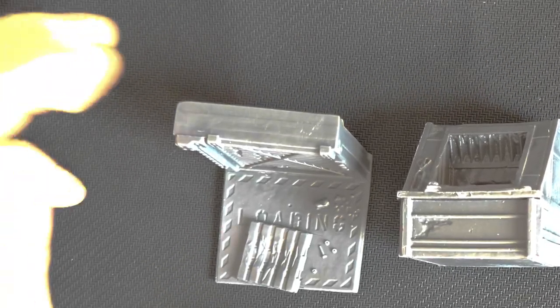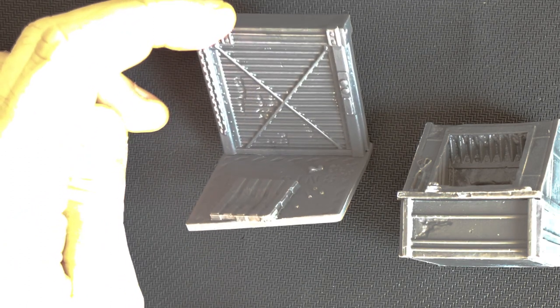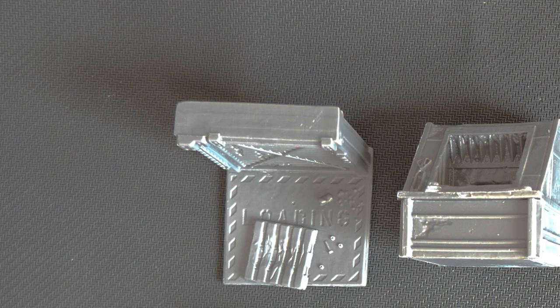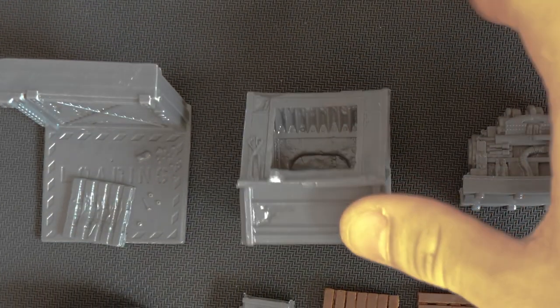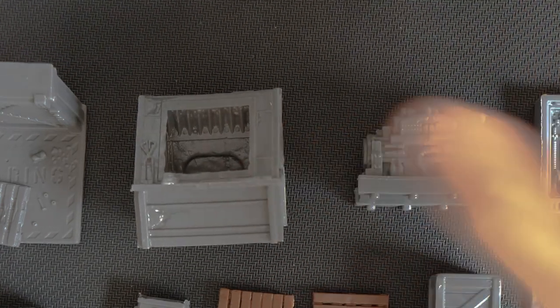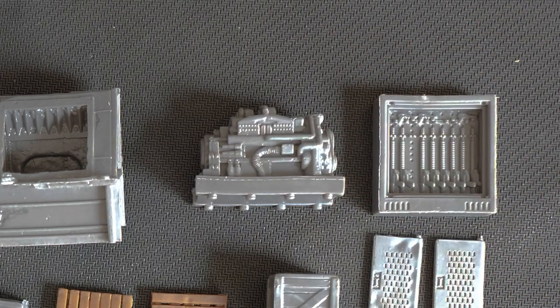So once again, we'll start at the top. We have a loading door — sort of factory door — that can be put against the wall as your entry point or your exit. We have a furnace, incinerator, or smelter of some sort. And a big engine block or machinery.